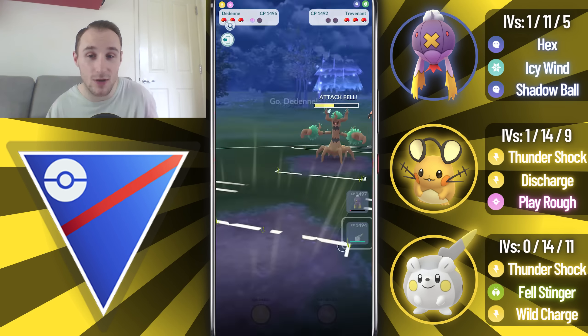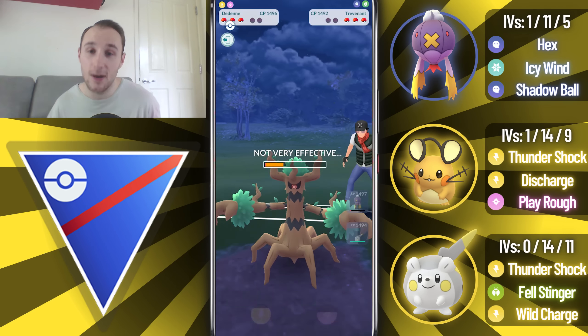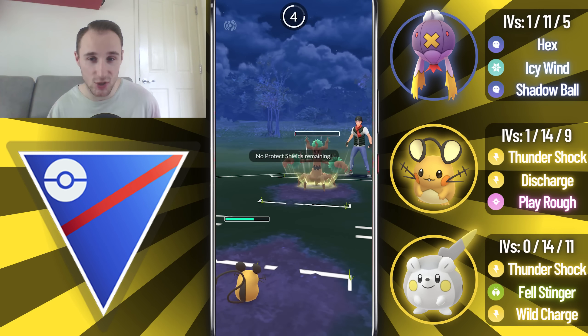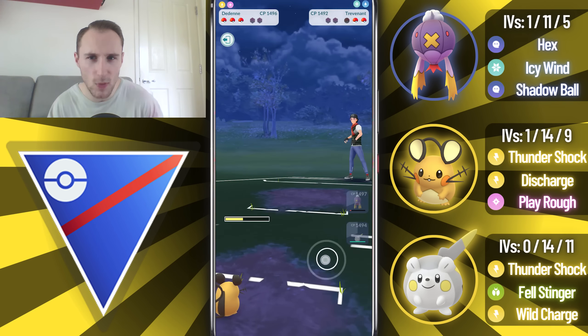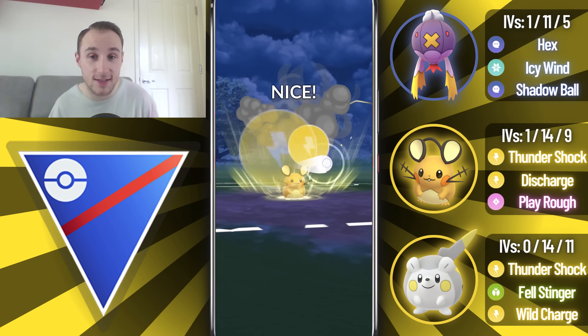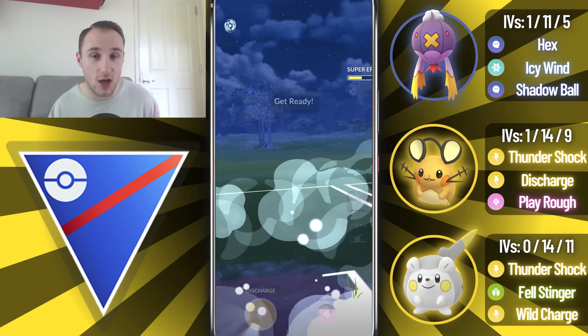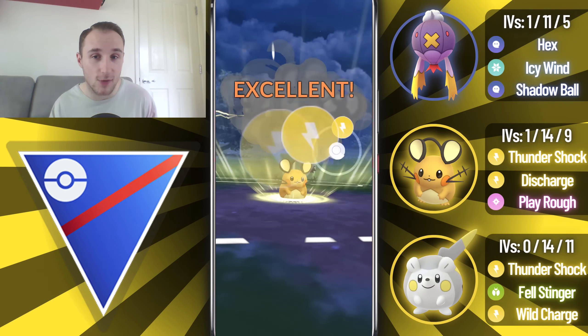Hopefully I get the second shield, and I do. I'm going to swap into Dedenne, hopefully they don't have a Galarian Stunfisk or another counter to my Electric types. It doesn't look like they do - they stay in with Trevenant and go for a Shadow Ball. We're going to overfarm here, go for a Discharge. Hopefully this KOs the Trevenant, and unfortunately it doesn't. They get to another Charge move, but this is a double debuff Seed Bomb, so we can tank that fine. They have a Walrein in the back, so you're going to see where Dedenne is a massive core breaker for my opponent's team.